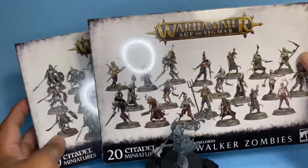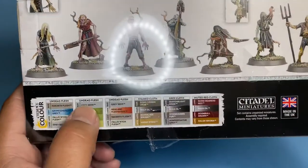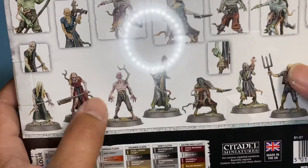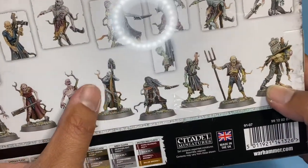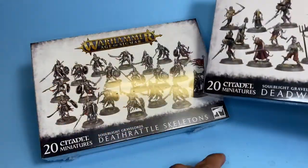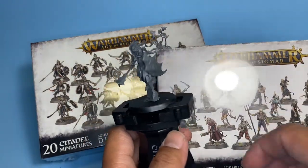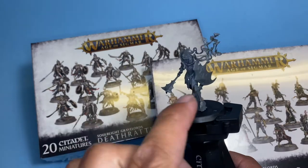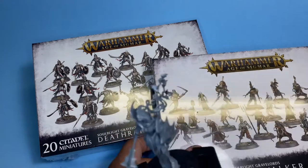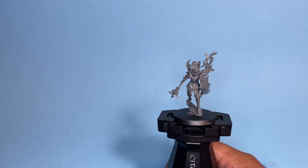I'm going to do at least one tutorial for the skeletons, and I'm thinking of doing a couple of tutorials for the Dead Walker Zombies, because they've got a bunch of different undead flesh color schemes I want to attempt — the green, the more fleshy tones, and a nice dead gray looking one. That might be fun. So one box of each of those and a vampire to lead them — that is my project. Specifically: a tutorial for him, a tutorial for one of these guys, and three for the zombies. We'll see what gets done.